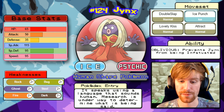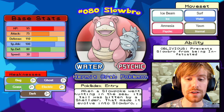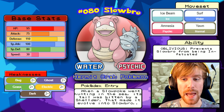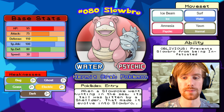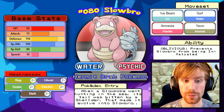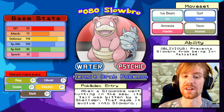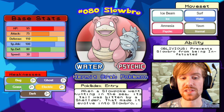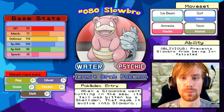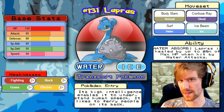Slowbro is a Water/Psychic type — notably not an Ice type. It has Oblivious and its moves are Ice Beam, Amnesia, Yawn, and Surf. Amnesia raises its defenses and Yawn puts you to sleep the following turn, so we want to hit it with a special attack. Its special defense is only 80 whereas its physical defense is 110. It's weak to Bug, Ghost, Grass, Electric, and Dark. Our best bet is Raichu using Thunderbolt — I'm thinking a two-hit KO will take it down.